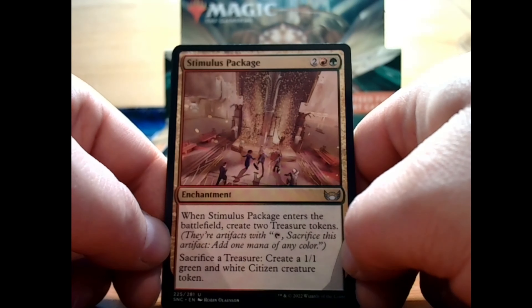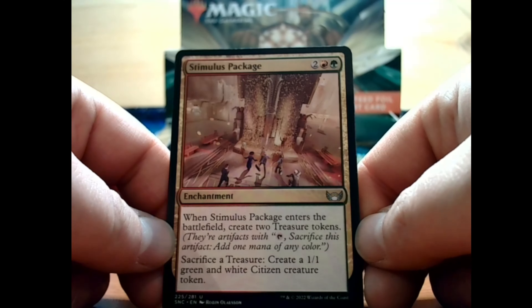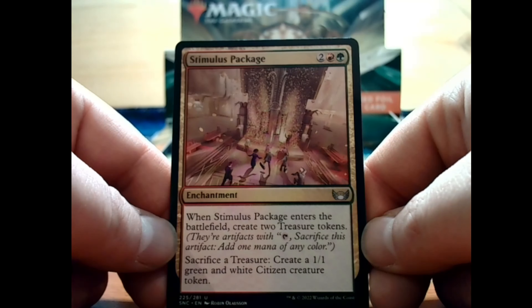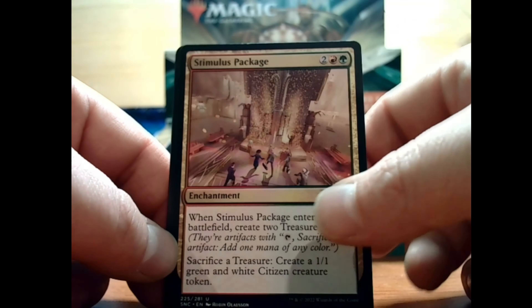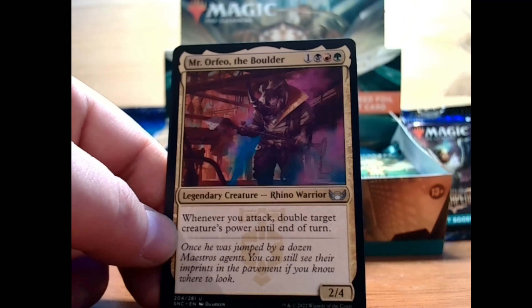Stimulus Package — 2 and a red and green for an uncommon enchantment. When Stimulus Package enters the battlefield, create 2 treasure tokens. They're artifacts you can tap and sacrifice to add 1 mana of any color. Sacrifice a treasure to create a 1/1 green and white citizen creature token. So you get mana and you get a 1/1 green and white citizen creature. It's awesome.